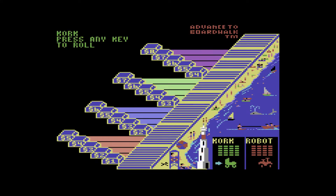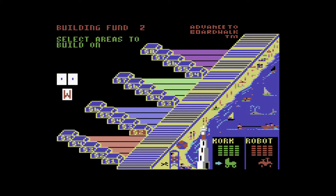The board game itself is from 1985 and it focuses on what is often seen as the hottest property in Monopoly: Boardwalk. The Commodore 64 version is a game for two to four players, just like the board game is.